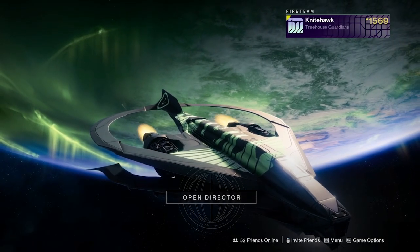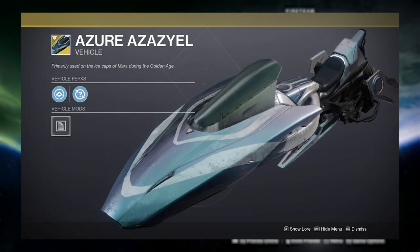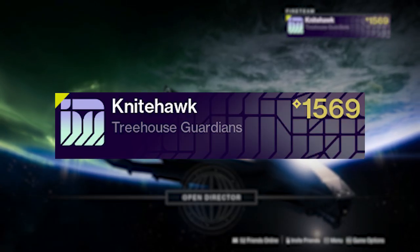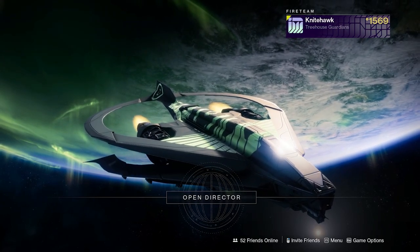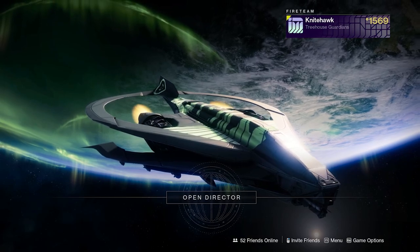Everything included in that bundle is the Hard Light, the Lethal System ornament for the Hard Light, the Azure Azalea sparrow, the Risen projection for your ghost, as well as the 'One of Us' exclusive emblem. This is the very first time there has ever been an emblem attached to a Prime Gaming drop, so hopefully this trend continues moving forward.